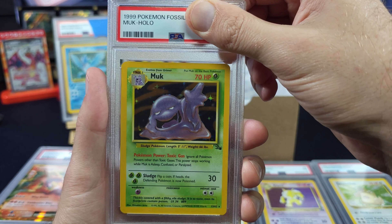For Muk's sake — okay, let's see if we can improve upon an eight. Grade 8 was 25, grade 9 is 40, PSA 10 is 110. Can we get our first 10 from pack fresh Wizards of the Coast packs? Three, two, one — okay, equally rejected, equally hated.